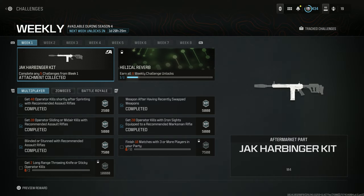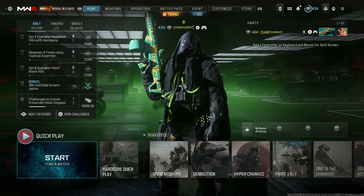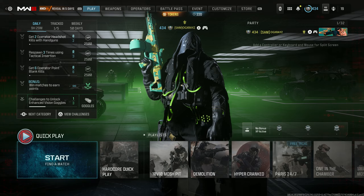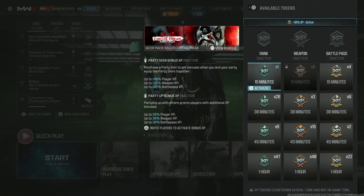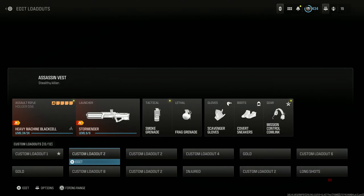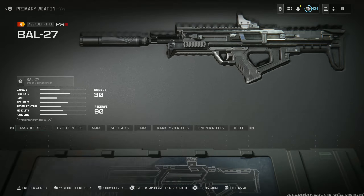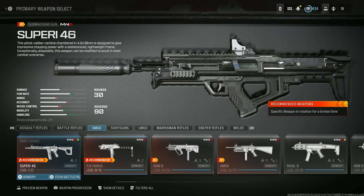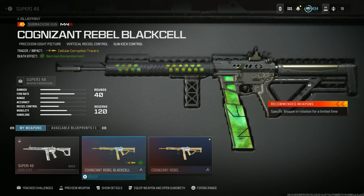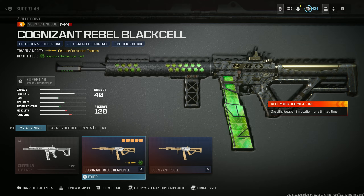We'll definitely have to check that out soon. It looks like it's for the M4, so we'll check that out in the next video. For this one I wanted to check out this new blueprint. Nothing's activated right now, but we almost finished leveling up the Car 98K — going to have to swap that out. For now, going to our SMGs, here it is: the Superi 46. Let's use the Black Cell version.